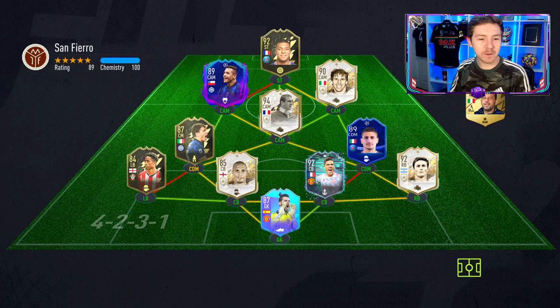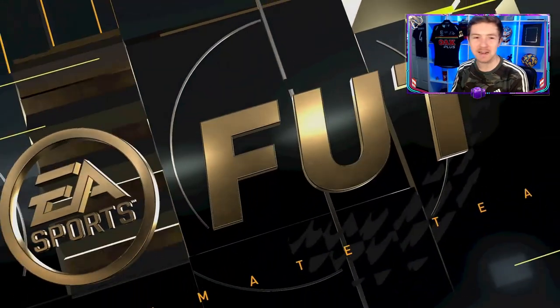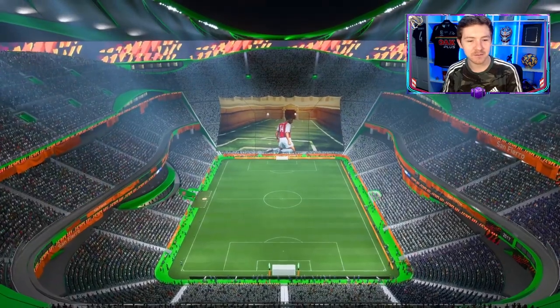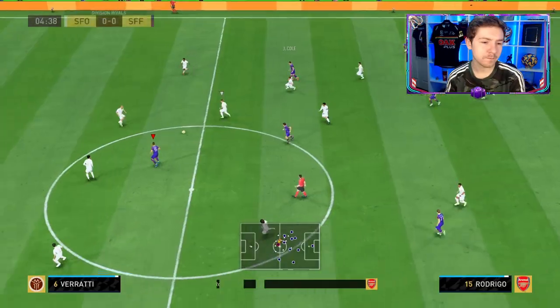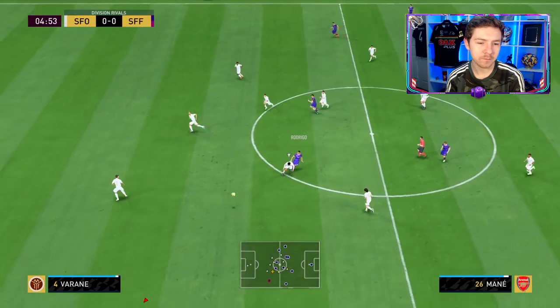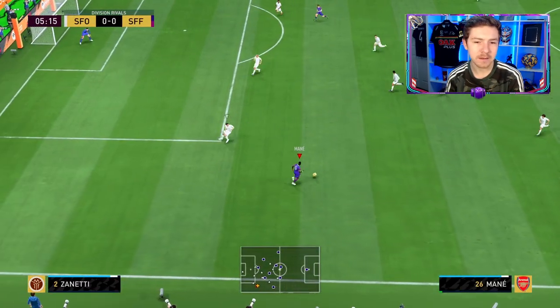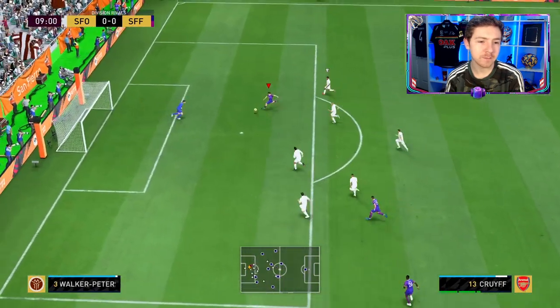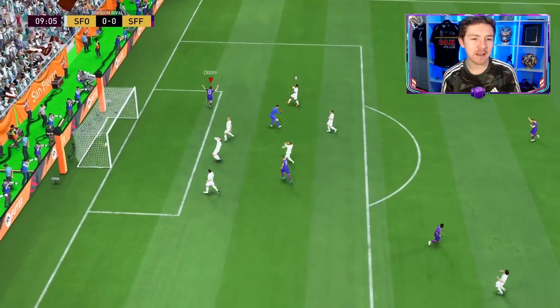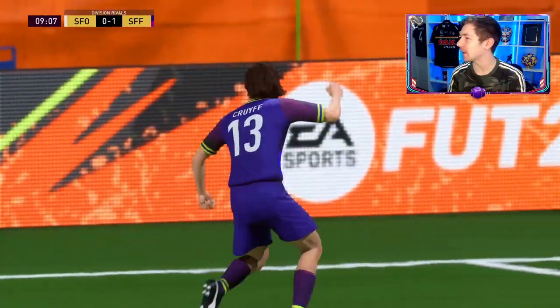Into game one we go, up against an interesting team — prime icon moments Cantona in this guy's starting eleven, and also an inform Mbappé. Very nice team. Rodrigo does really really well to hold off his man there before getting out to Mané. A great bit of play with the chance and early doors we take the lead — good ball from the winger as well.